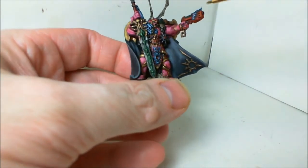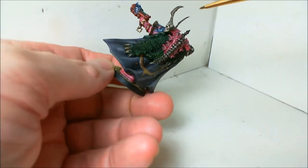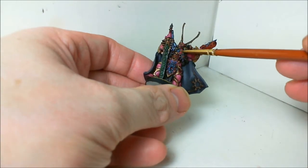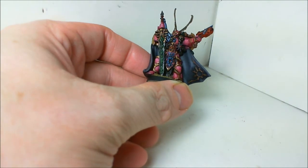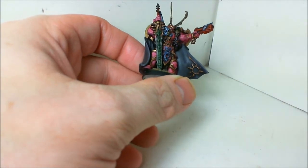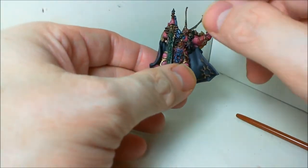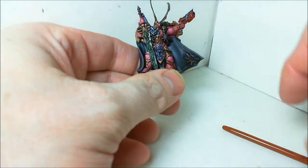I did some spot colors here — the same blue on the plasma pistol and the shoulder pad that I did on the other guy, but I also extended it to the breastplate and the cod piece. Then I went with a green for the plasma sword; I was going to do yellow but that might be too many spot colors overall. Other than that, I really like how the pink came out — it's very dramatic, very bright.